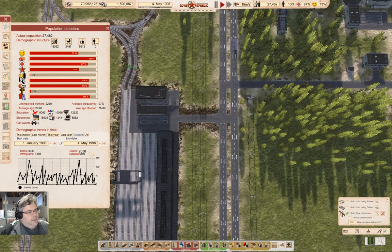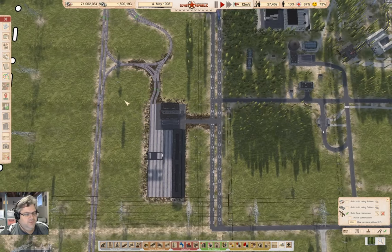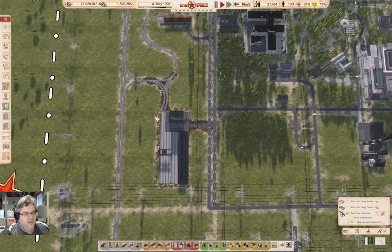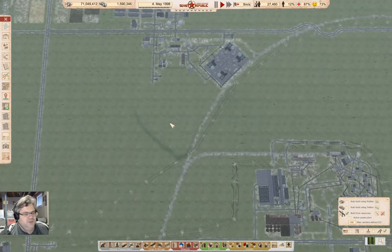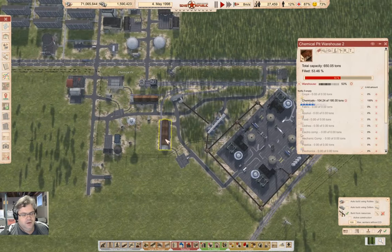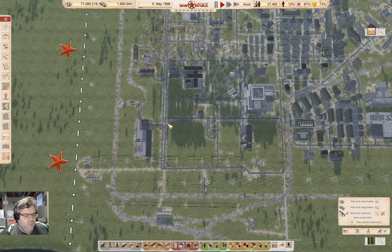I think overall that's a good sign. So I'm going to need to fuel this, put some trains there, and set up some operations that can come up here and collect chemicals from here and bring it down to there. That should go reasonably well, I think.